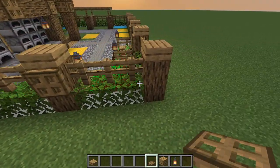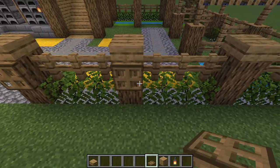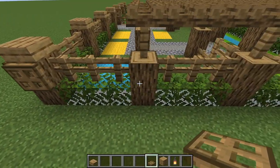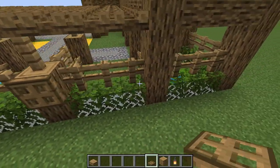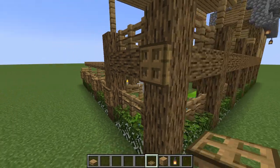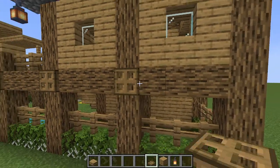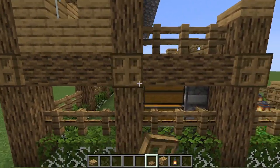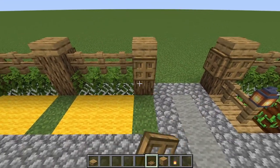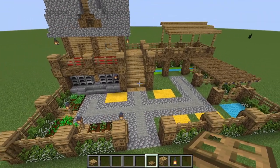If you put trapdoors on the outside logs, spiders won't be able to climb up because they can't cross the platform overhang. Trapdoors turn a flat two-dimensional Minecraft build into a more three-dimensional, texturalized build. When you come to the back, put them on the top half rather than the lower half — splitting it down the middle looks a little better.